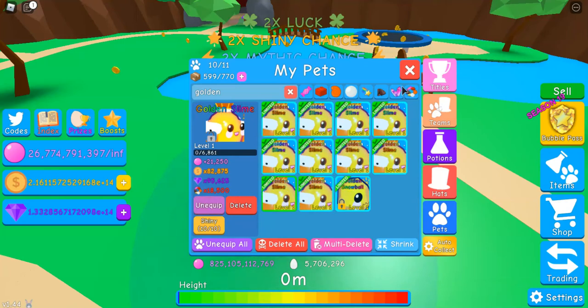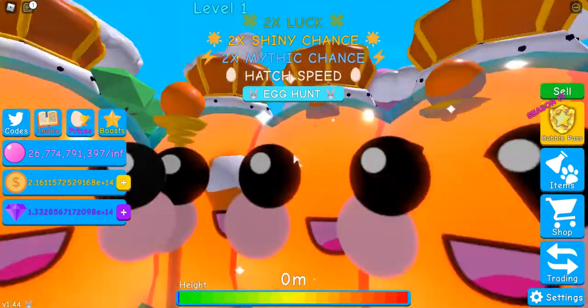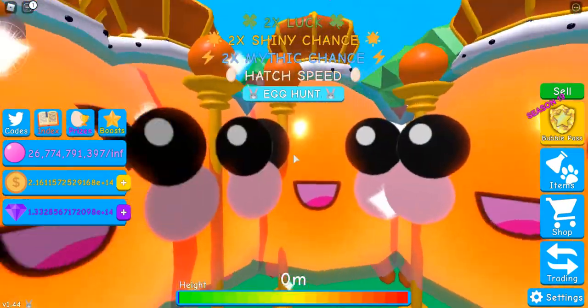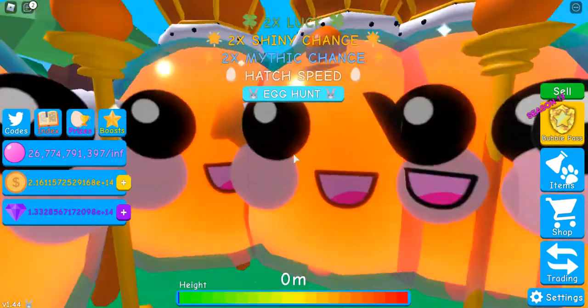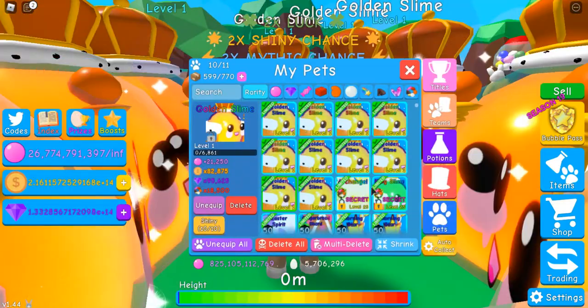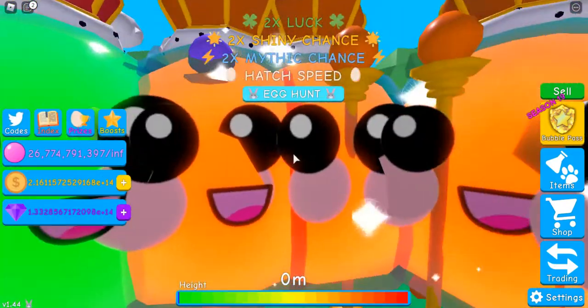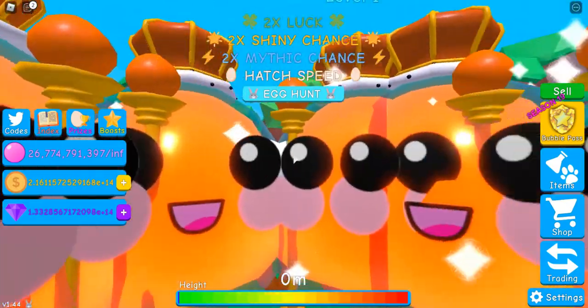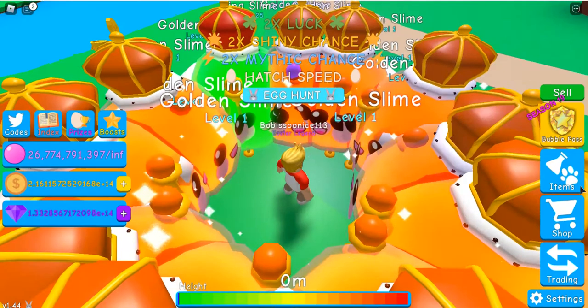I'm gonna equip all 10 and show what that looks like. This is what it looks like — just surrounded by smiling orange faces with crowns and scepters. There is one imposter among us. Which one could it be? Epic Among Us reference.